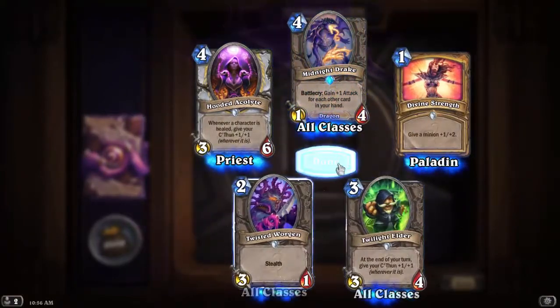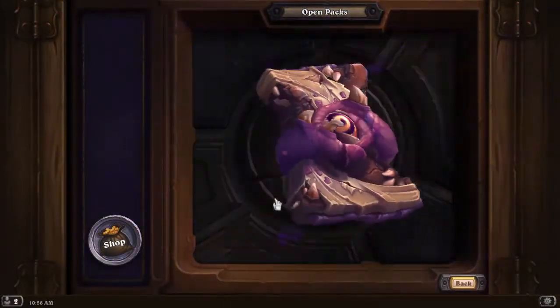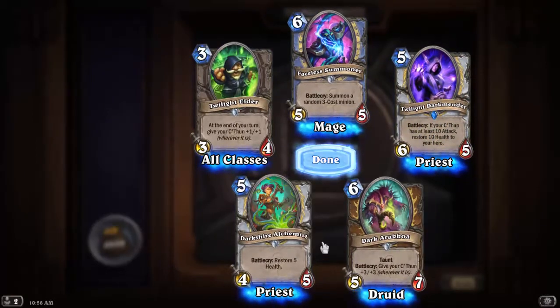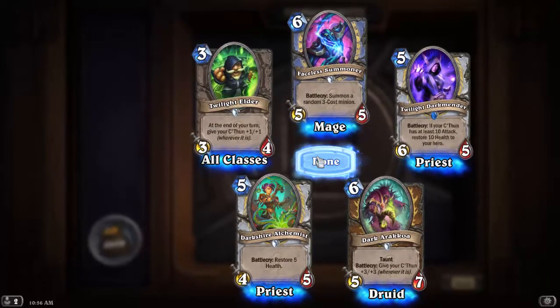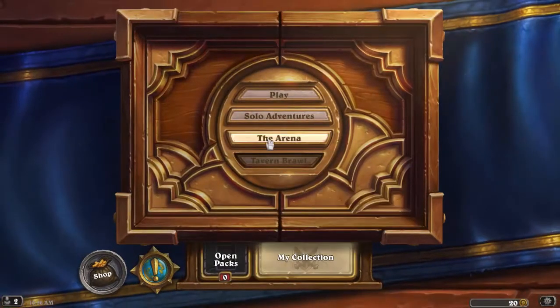Another Midnight Drake. Two Legendaries out of 53 packs — that's pretty normal. We did get some gold cards as well. We'll see what it looks like in dust.